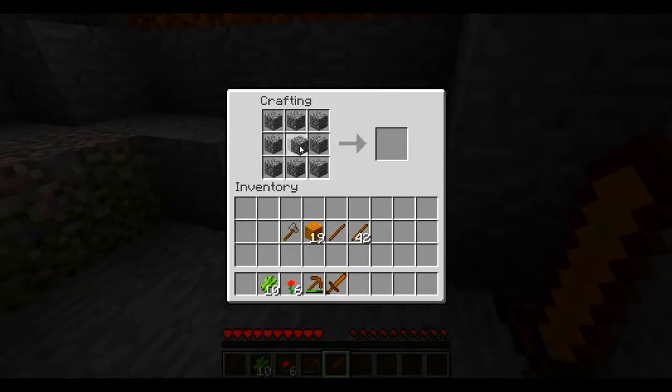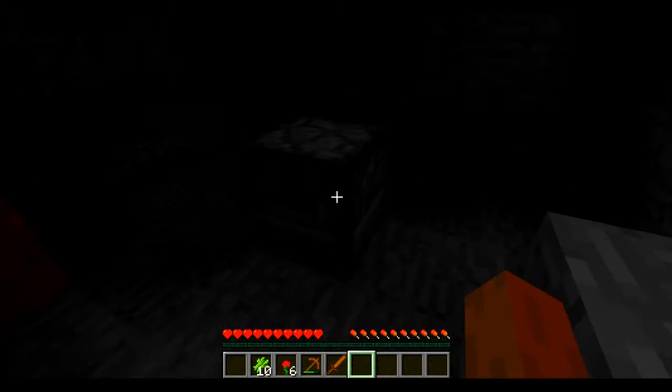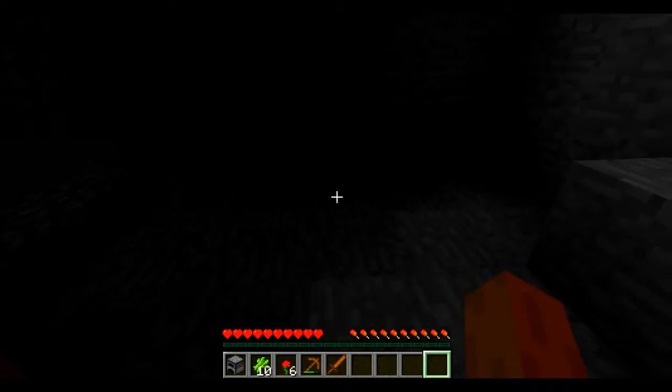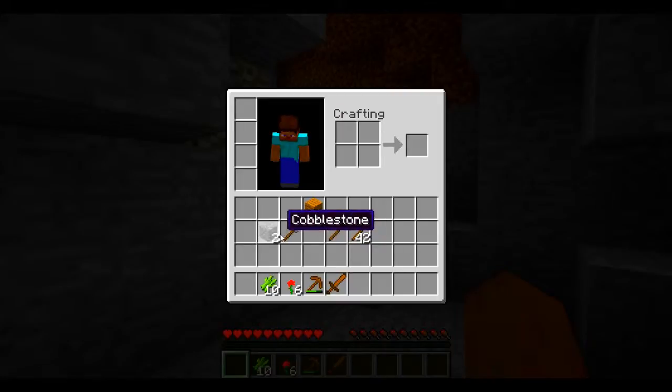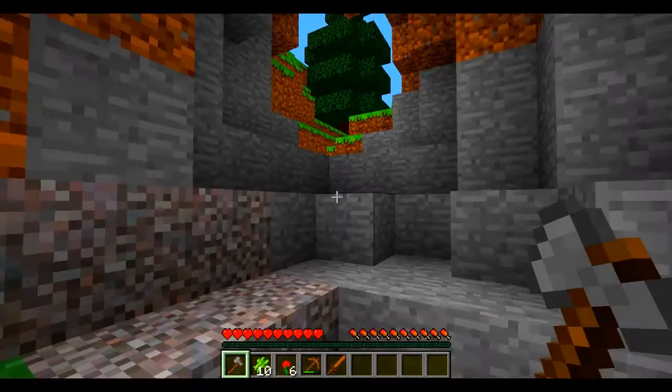Oops, I didn't mean to put one in the middle. We're going to put this down here because it'll give us some light — not where I wanted it. I don't have any normal wood. Well, let's go grab some. Once I got that axe, we're going to need to get a lot of wood, so let's go do that right now.